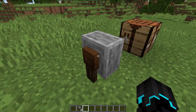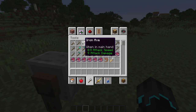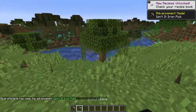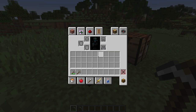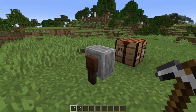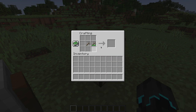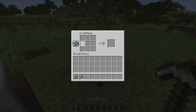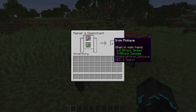We now have the grindstone and it has a GUI. It kind of works the same way as an anvil. If I have two tools — say an iron pickaxe and another iron pickaxe, and let's say this one is used — I now have a slightly used pickaxe. The grindstone has replaced the functionality that used to be in a crafting table. So before you could combine two items in the crafting table, but you no longer can do that. You have to use the grindstone. You put these two in here and it puts them together, and you get the repaired item.